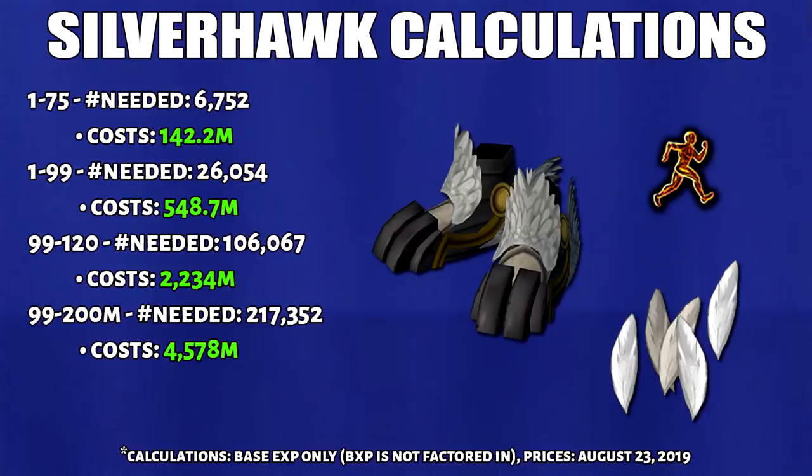Here are the calculations for Silverhawks — for level 75, 99, 120, and 200 million agility XP. They look pretty expensive on paper but you don't have to pay this all at once. In order to reach your goal for agility, it's definitely going to take you several hours of skilling. I've also listed this without bonus XP since I can't assume everyone wants to play Barbarian Assault hard mode. If you do have bonus XP, then it's half the amount needed. You're most likely going to use XP boosts while training production skills anyway, so the cost is going to be cheaper than listed.